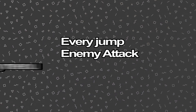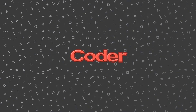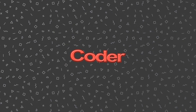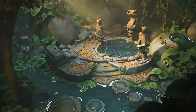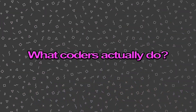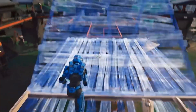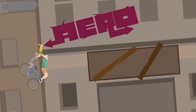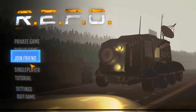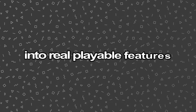Every jump, every enemy attack, every menu you click in a game — it all runs on code. Coders, or programmers, are the people who make games actually work. Without them, a game is just art and ideas sitting still. They write the instructions that tell the game how to behave. That can mean programming character movement, combat systems, AI behavior, physics, saving and loading data, or even the menus and UI. Coders turn design ideas into real, playable features.